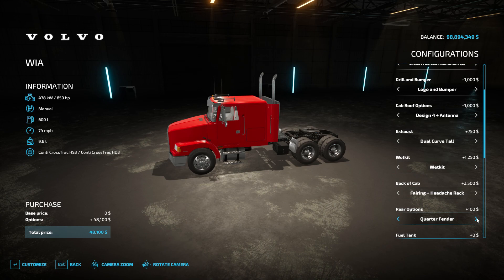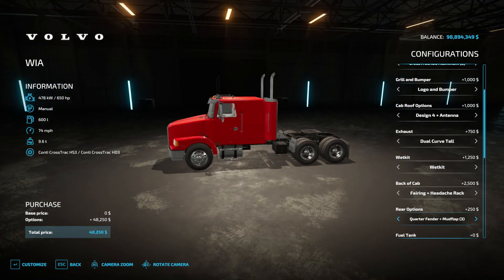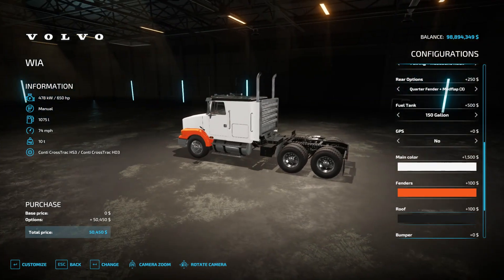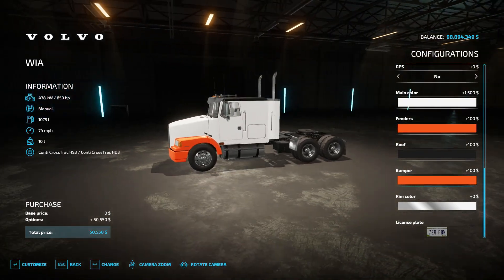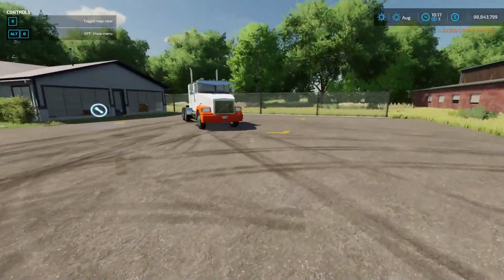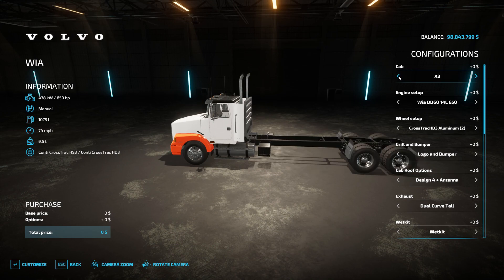Rear option standard quarter fender. Mud flaps. Big fuel tank. Main color white, let's do the orange stripe. Keep the Phoenix color bumper. Fenders in orange - there we go, I like that. Customize. We were supposed to do this for the bed - can we use this for the bed? I think so, right? Yeah, there we go - X3. Service bed attacher X2.